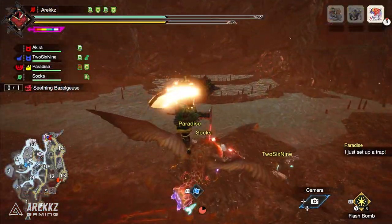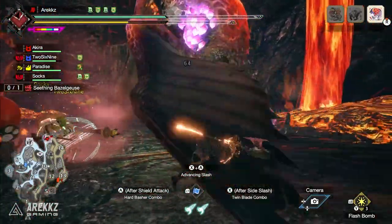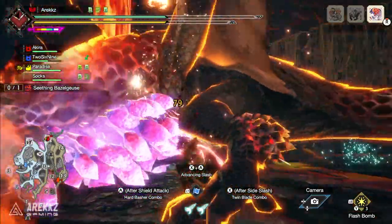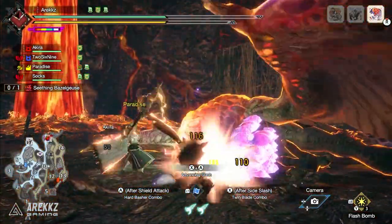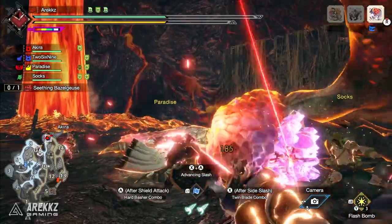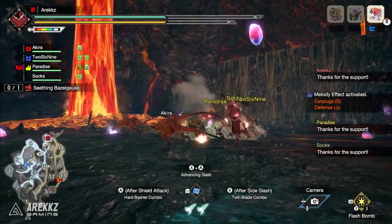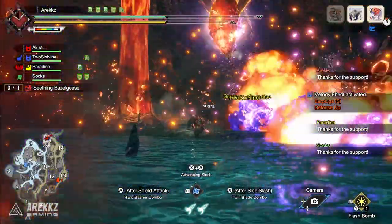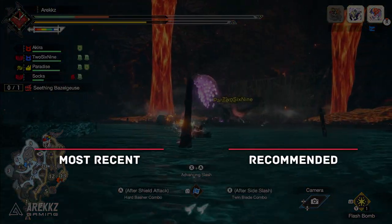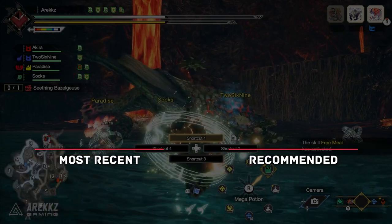All in all, it is actually a pretty nice armor set. It is more so a comfy set, something you might decide to use if you load into title update 1 and are getting your butt kicked — something that gives you a bit more survivability. Running with Guts and having Moxie on the side is going to be a nice comfy way to avoid dying, especially when you look at some of the nuclear explosions from things like Gold Rathion and Silver Rathalos. Anyway, just a quick video today — I wanted to give you a chance to look at the Seething Basil Geese armor. If you missed the one we did on Gold Rathion, check that out on the channel. We will be taking a look at the other armor sets and plenty more from the title update, so if you're excited and enjoying this, make sure you stick around.